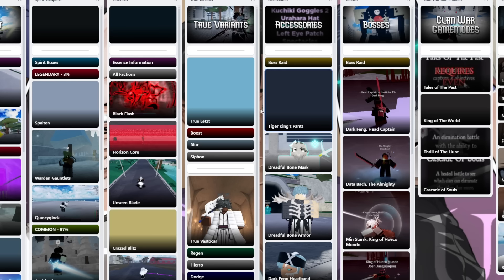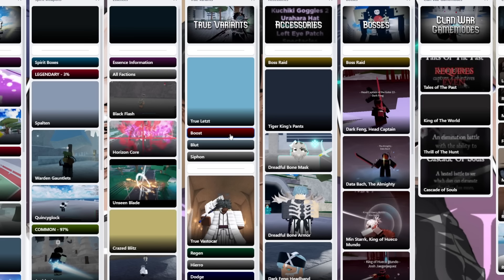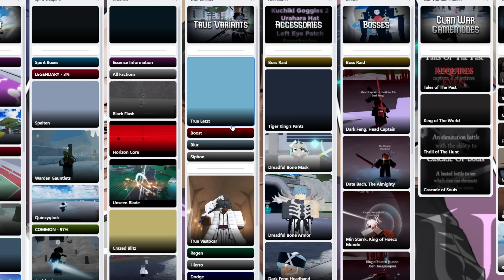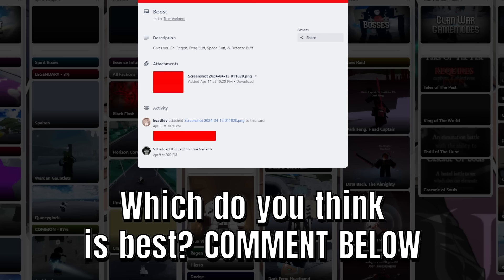Let's start off first with knowing what every single true mode does, starting with true Letz. We got Boost, we got Blut, and Siphon — these are the three variants you could get as a Letz user. The Boost variant gives you Ryatsu regen, which we need in this game because of the insane nerf to Ryatsu that they did. It also gives you a damage buff, speed buff, and defense buff, but we don't get percentages like true Vasto does, which is the only weird thing — only the devs will know how much this really buffs us.